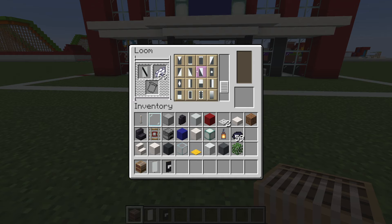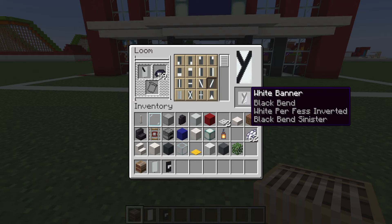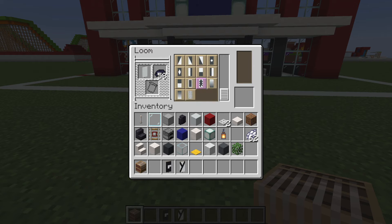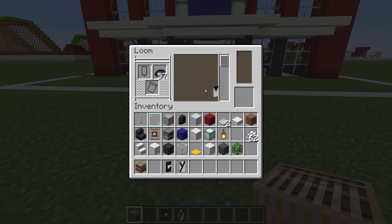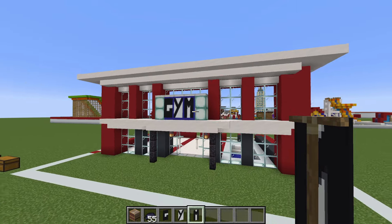For Y, that is the bend pattern. White dye in there. We then want to place the perfess inverted pattern. Put black dye back in and apply the bend sinister pattern. Next will be M. So we want to do the inverted chevron pattern, put white dye in there, apply the chief indented pattern, black dye back in, pale dexter, pale sinister. And there we have GYM, which we just apply directly to our blue concrete — G, Y, M — just like this.